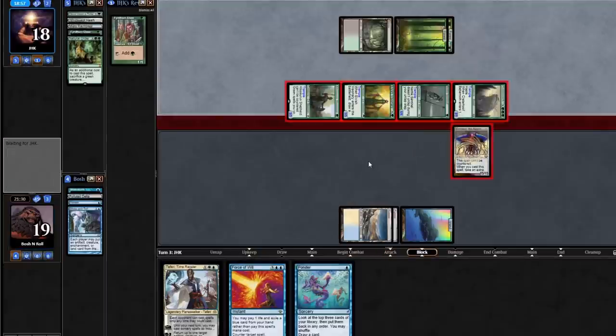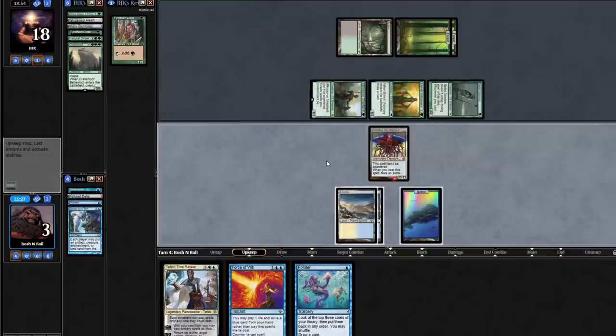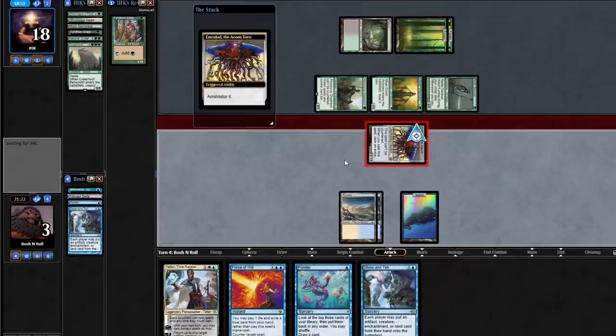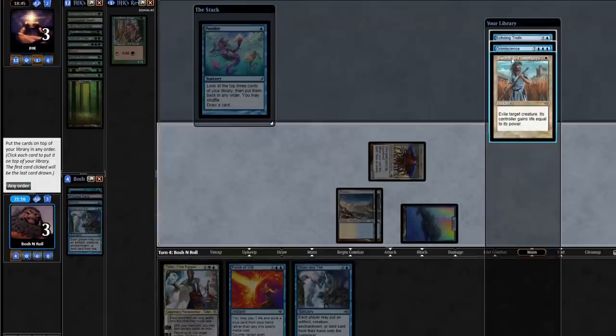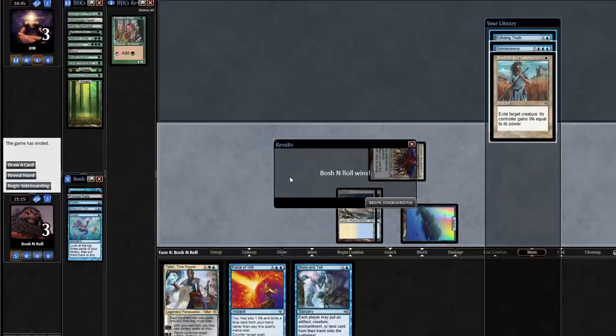Emrakul can block — it does have that text on it. 15 is greater than 9. I'm at 3 and you have no permanents. The gambit paid off. I'm not going to show them my Teferi if I don't have to. See you later, Elves. Looks like we might put up a flawless victory here, but I will Ponder. Omniscience — thanks for showing up. Finding the Plow. We did manage to just overpower that draw.